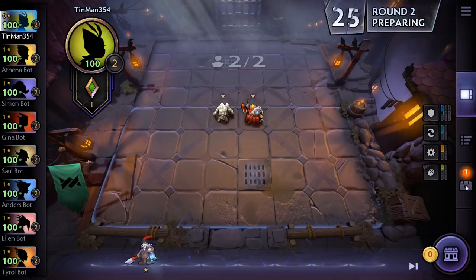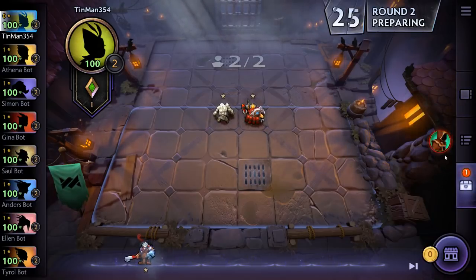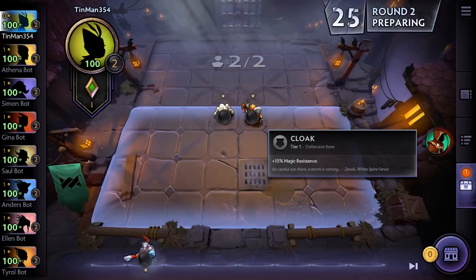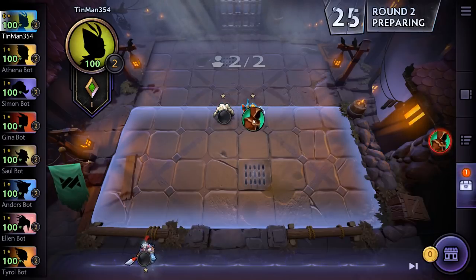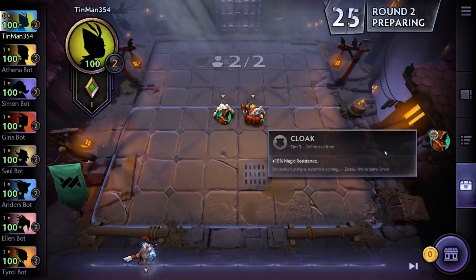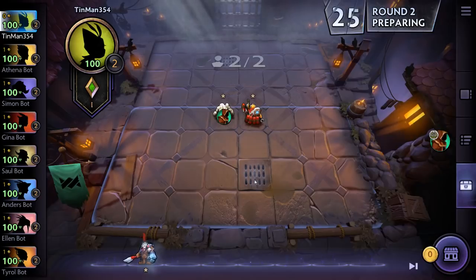There's also an item tab on the right panel. We picked up a Cloak in round one — an item that goes directly onto a unit. To place it, simply click and drag it onto the unit you want. This item gives 15% magic resistance. If you change your mind, you can freely move it between your units during the preparation phase. The other type of item is global items, which you do not put directly on units — they provide a passive effect for all your units for the rest of the game.